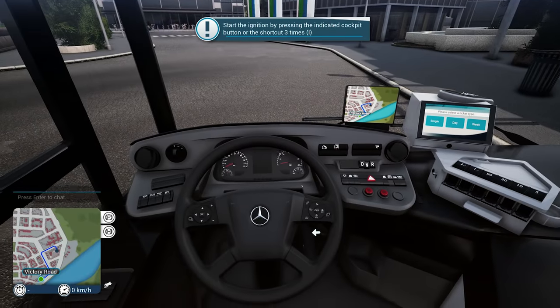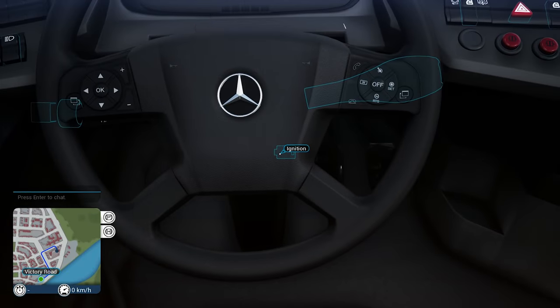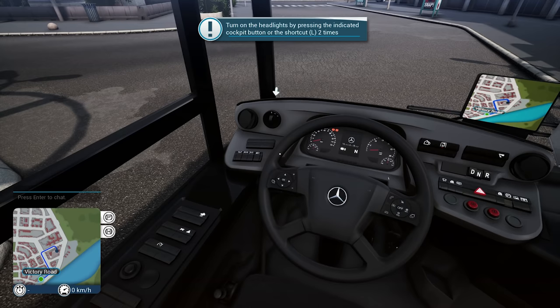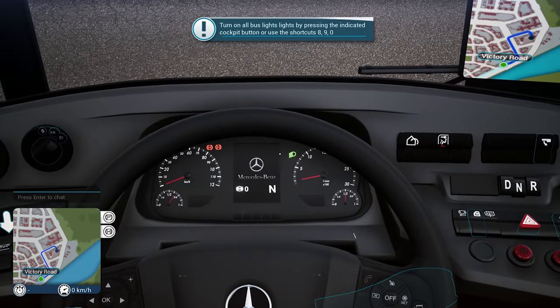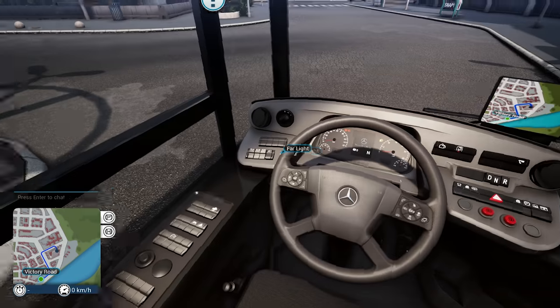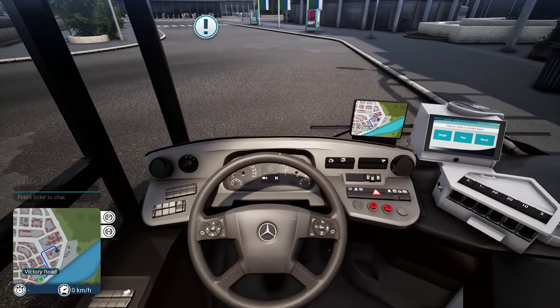To start the engine we have to use the ignition — press it three times, that's turning the key. Turn on the headlights by pressing the indicated cockpit button or pressing L on the keyboard. We can press 8, 9, and 0 on the keyboard to switch all the lights on. Don't forget to adjust your seat after you've started up the engine. We'll have a slide around with the seat position.